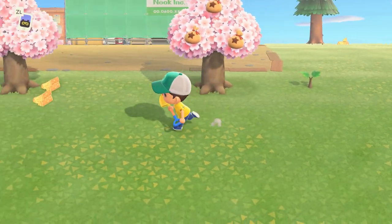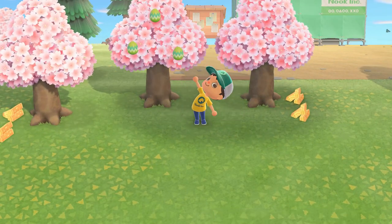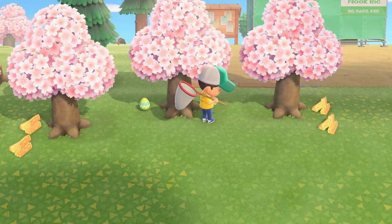Egg number three is Leaf Eggs. These eggs are found in groups of three on trees. Some of your fruit trees will bear eggs instead of fruit. You simply need to shake the tree and gather the eggs.